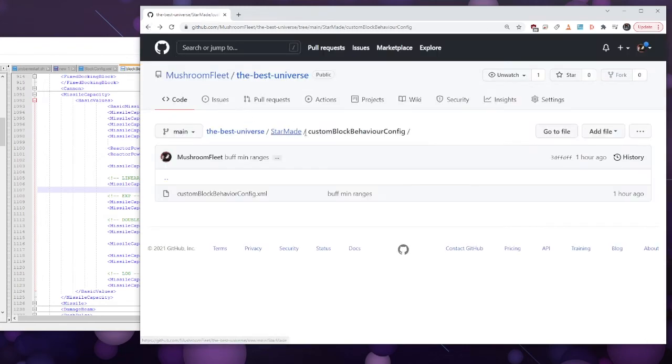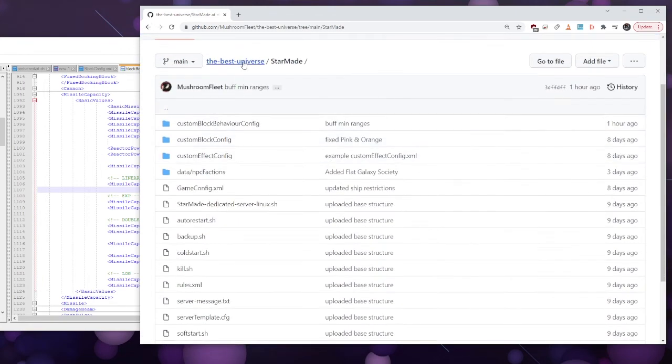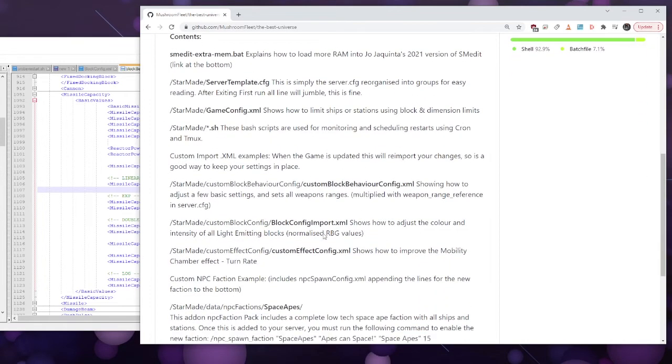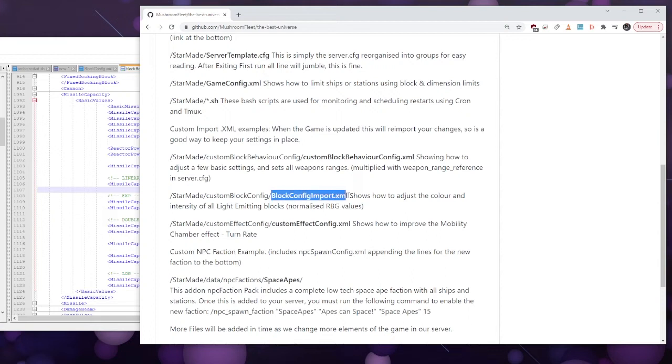The next config in the list is the block config import. We're not making custom blocks with XML anymore.